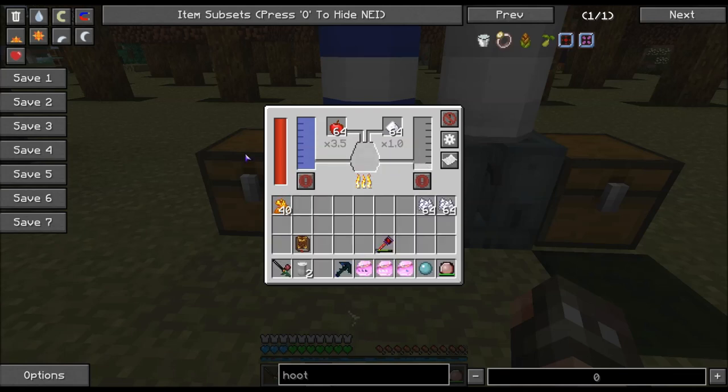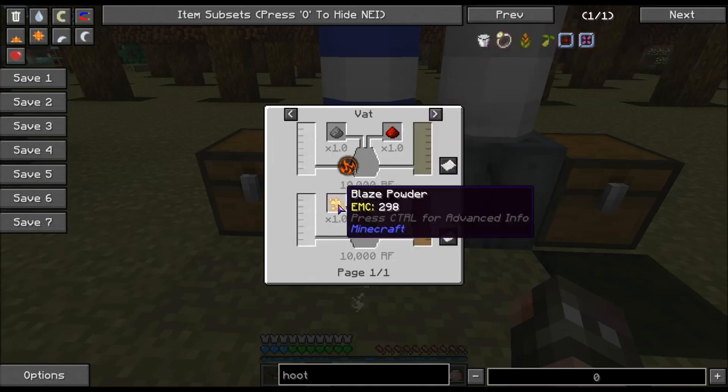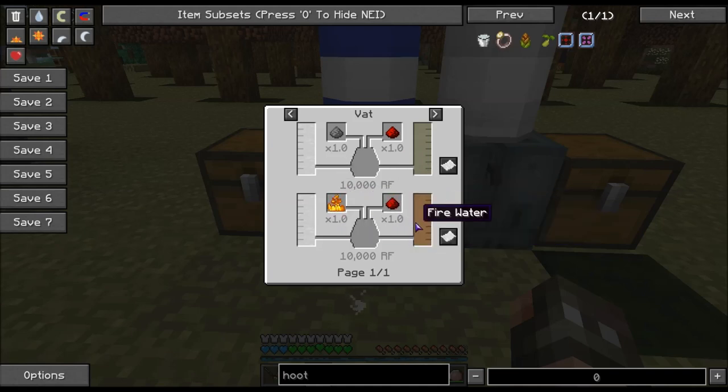Once that gets up, you can see we can use hooch right here, and we can add the blaze powder and redstone, and we will get firewater.